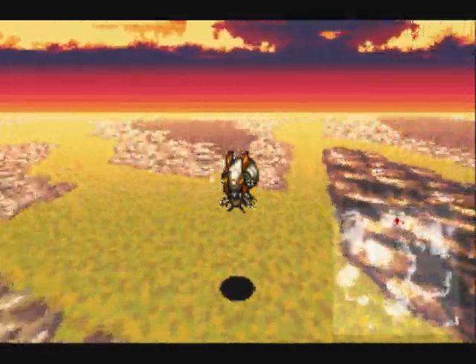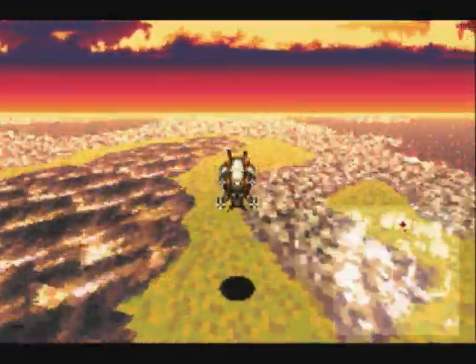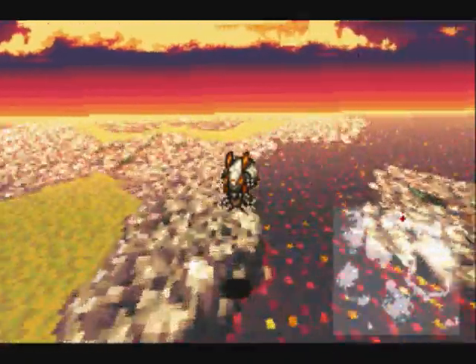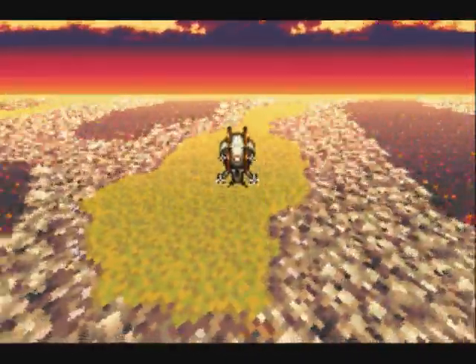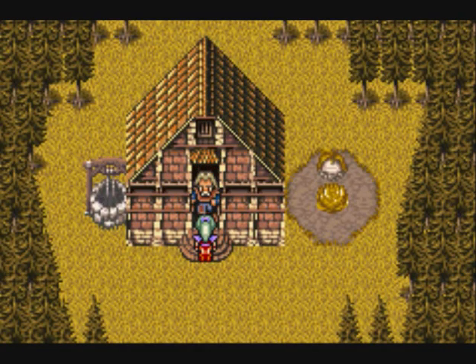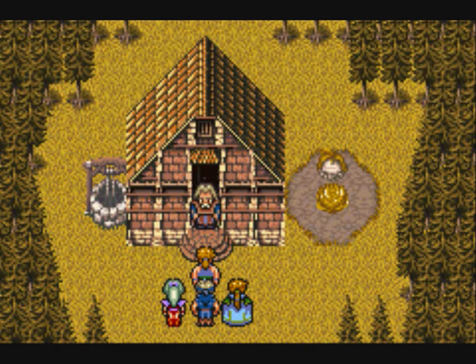We're back in the airship. Let's get out of here. I'm actually looking for a clump of five trees - here we are. If we come here we're saving in our party and will find a strange house. And hello - who's this? Duncan - he is alive!